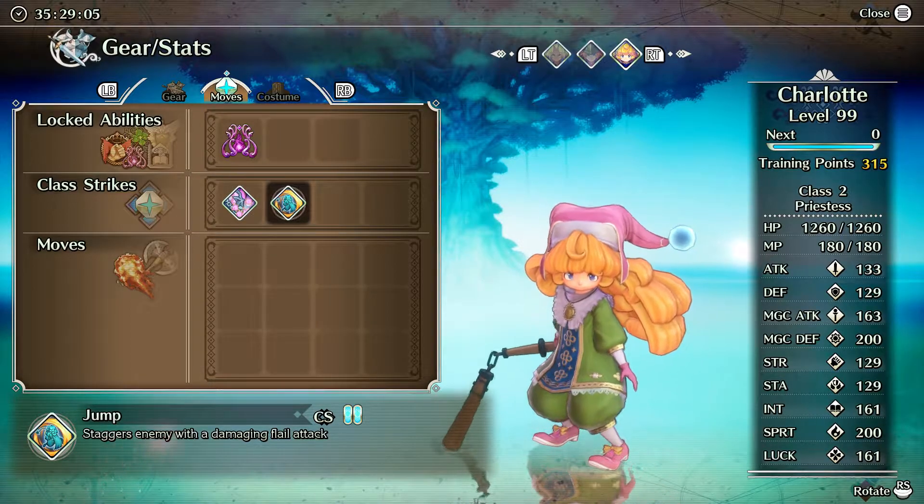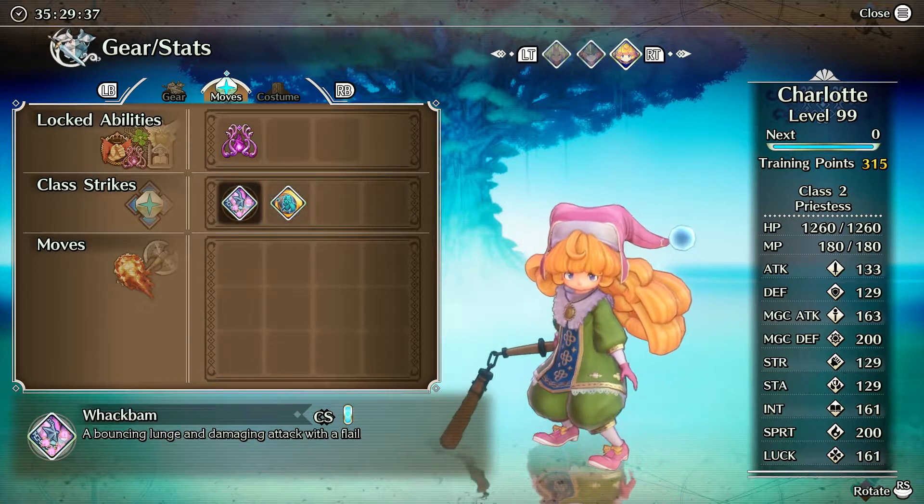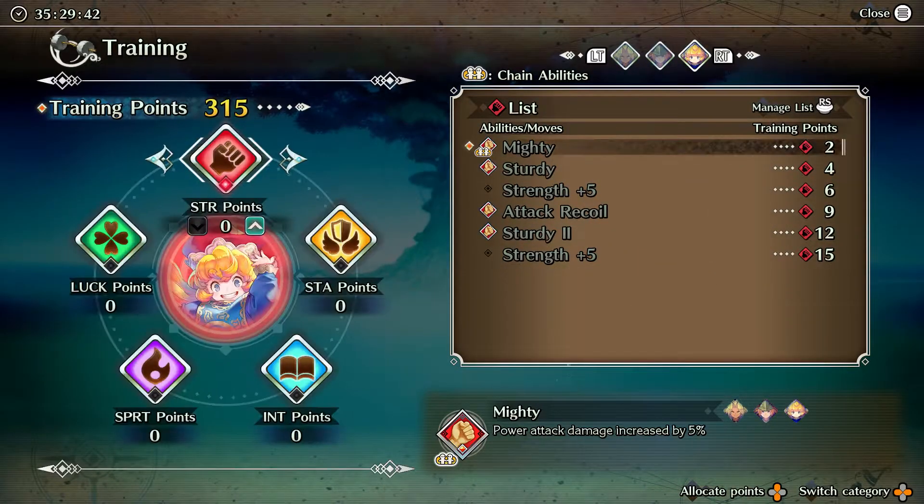This class strike is Jump — it's a single target with a very small AoE finisher. Enemies really need to be right on top of each other, but it will hit more than one. The light path class strike isn't as good as the dark, but she'll make up for that. There are two empty slots here she'll fill in the future, but for now she has to wait.